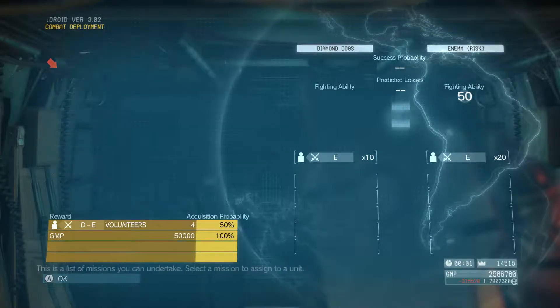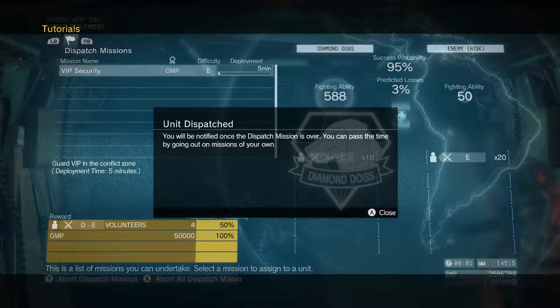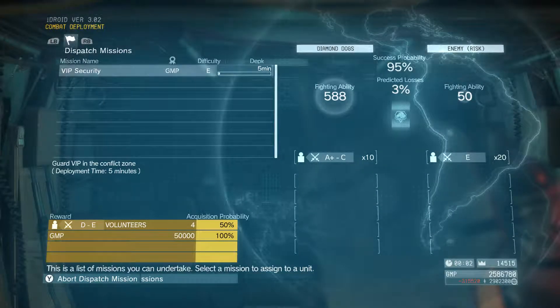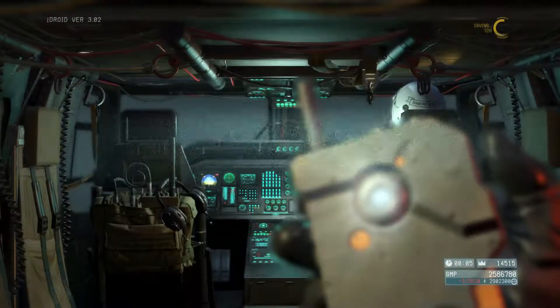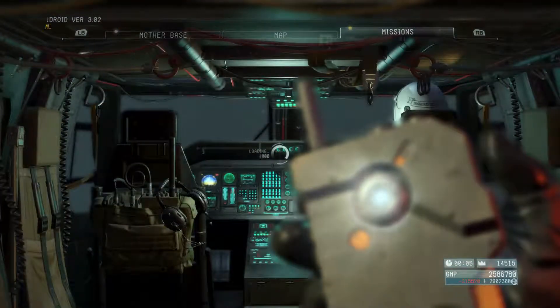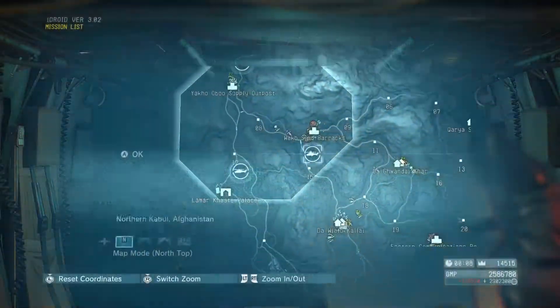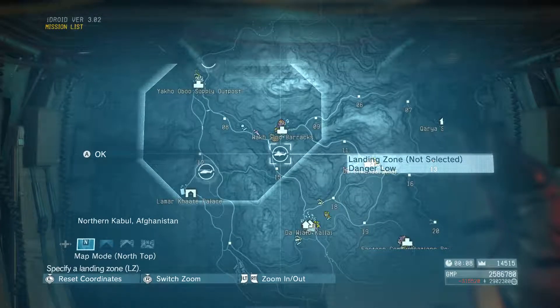So we'll go ahead and do this real quick. We have a success rate of 95% and losses at 3%, so that's bomb. It takes about five minutes and you get a little bit of money for it.